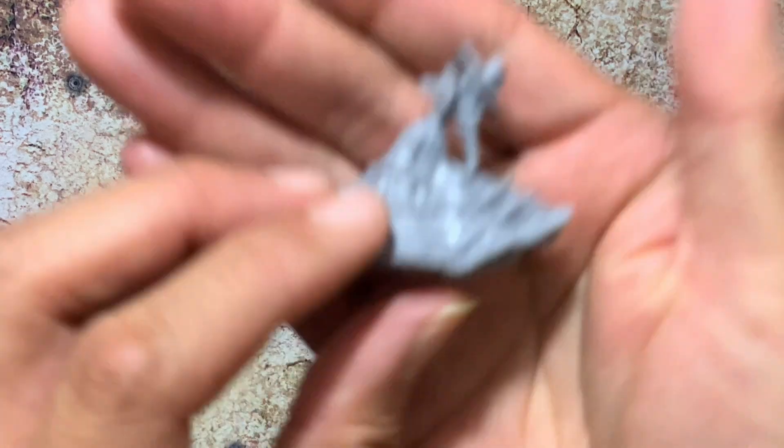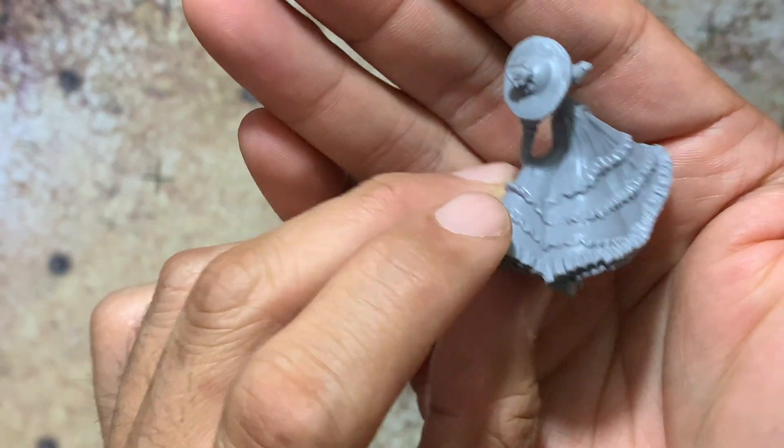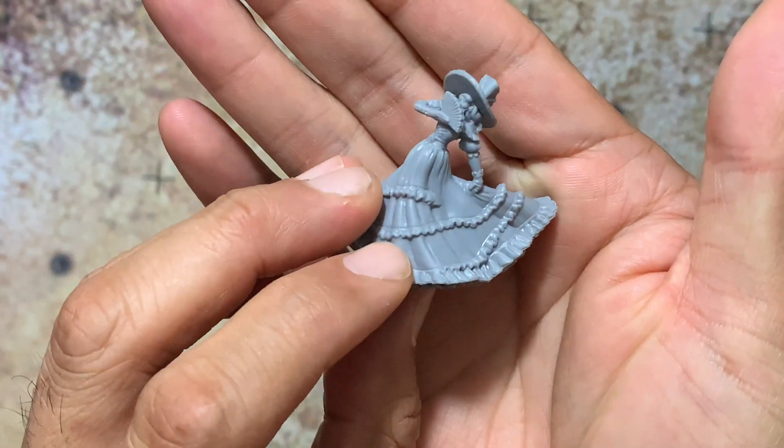Next up is your enforcer, Hildegard. A beautiful figure, very well detailed — you can see the ruffles on the skirt and petticoat. One piece, very well assembled, going to be easy to put together and paint up.